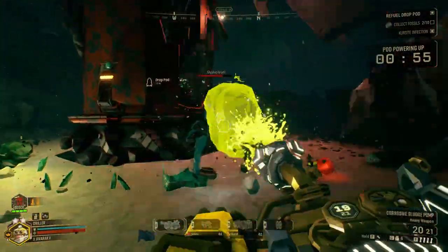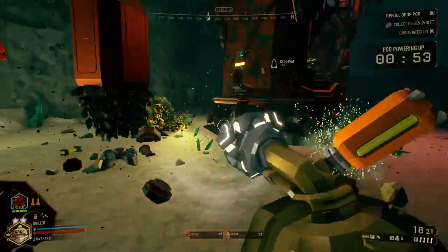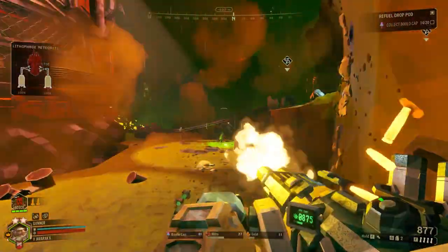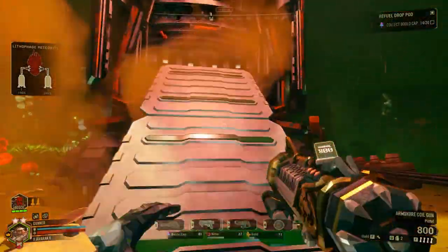Once the drop pod has been fully fueled, it will slowly power up until the team can leave, during which the players will have to hold out until it's time to go. Once the drop pod has been fully powered up, its doors will open, allowing the players to board and head home.